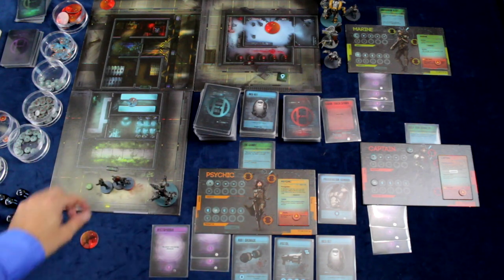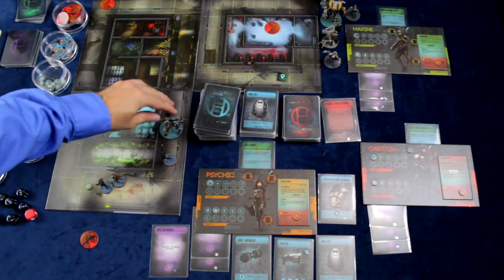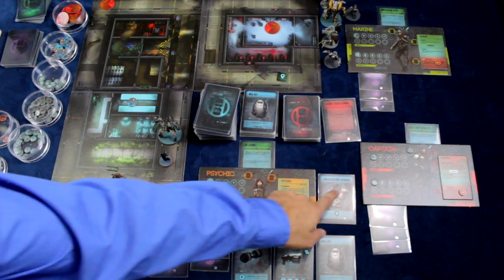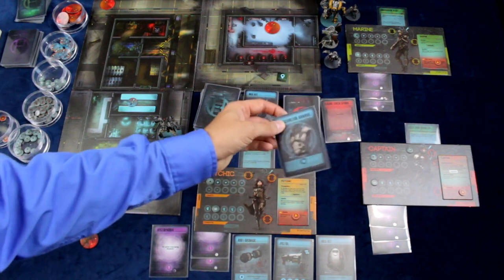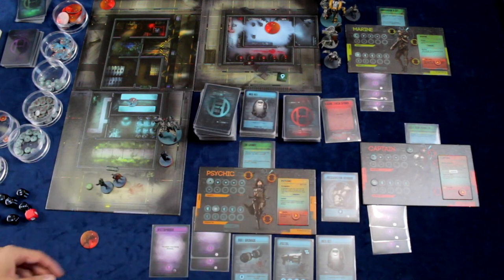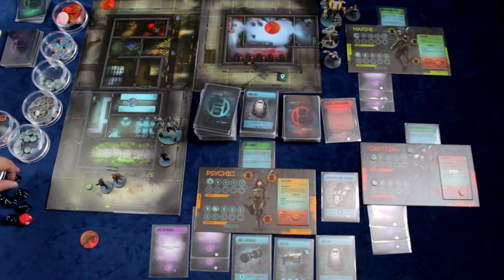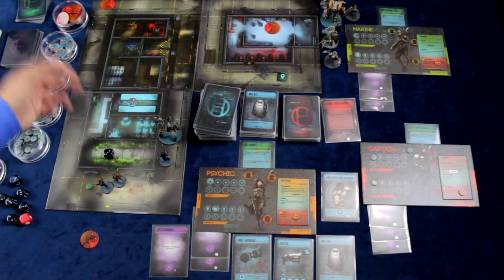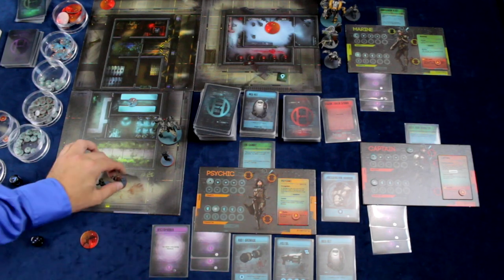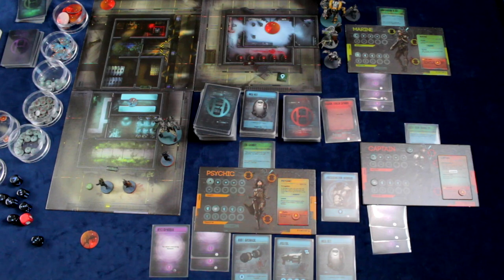Damage is fairly straightforward — if a character is in the same spot as an enemy, the monster does its damage to that character. She would get a chance to do an armor save if she has armor. In this case she has preservation armor, so she gets to do an armor save, but it's a six-plus and she doesn't get it, so the damage goes through. There are rules in the game for determining who gets hit if there are multiple characters in the area.